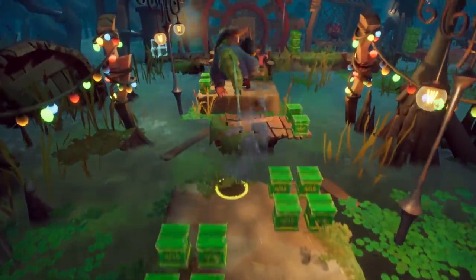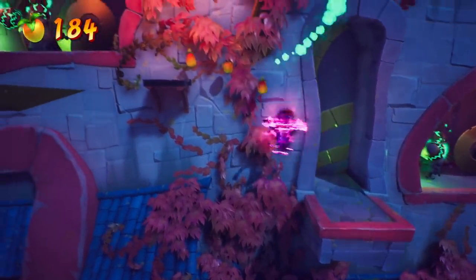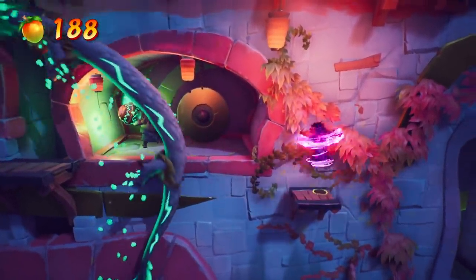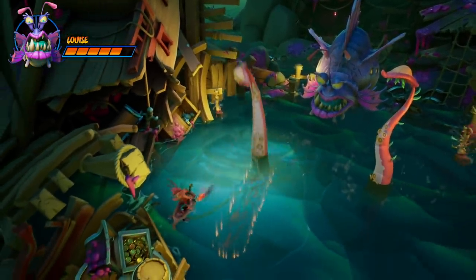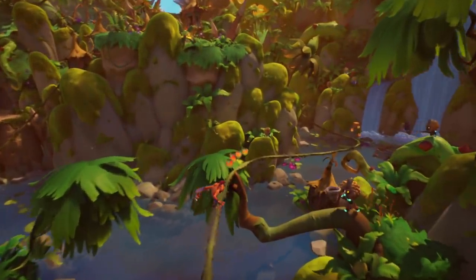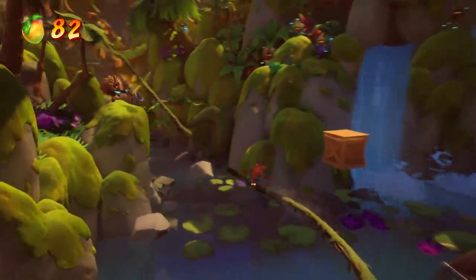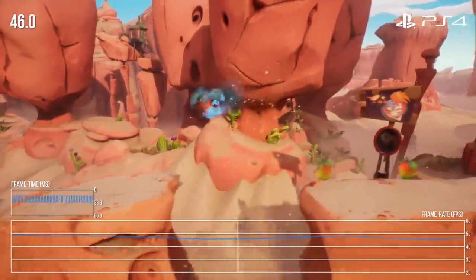That's Crash Bandicoot 4, then. A solid platform game that follows in the footsteps of the PlayStation originals from Naughty Dog while offering a huge boost in presentation quality. It's a nice upgrade from the N-Sane Trilogy as well. The smooth animation and beautiful environments really elevate the series to the next level, at least visually. The only real issue, besides my distaste for the music, is the framerate on base consoles — running uncapped just doesn't work for these machines. It doesn't ruin playability per se, but it does create visual distractions that hurt the experience. If you have an Xbox One X or PS4 Pro, you'll be just fine.